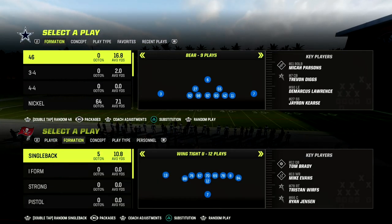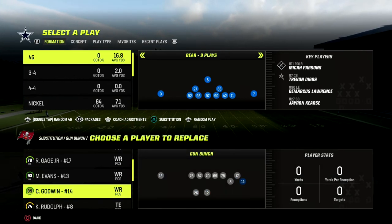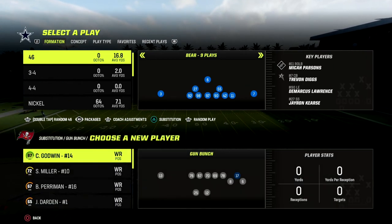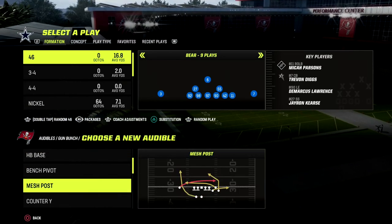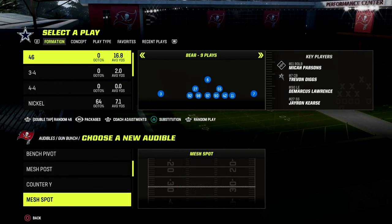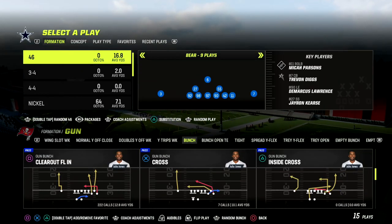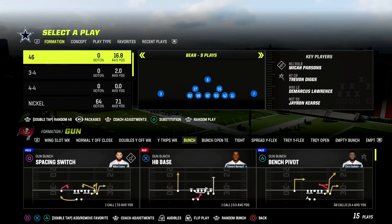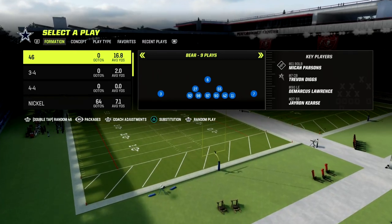In today's video, I'm going to be breaking down one of my favorite bunch defenses, or really compression formation defenses, in Madden 23. It comes to us out of the nickel over formation. We're going to be in the 46 defensive playbook, but you could do this out of several different playbooks — you just need the nickel over formation. This is my favorite defense for any kind of bunch set or compression sets.